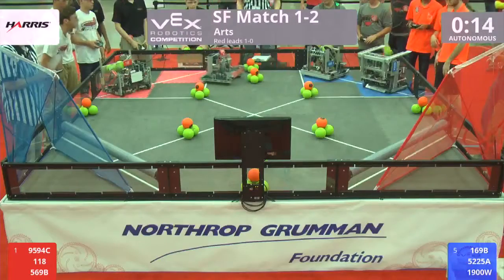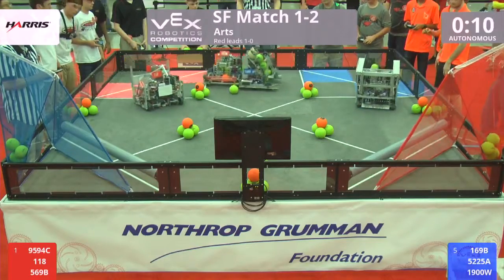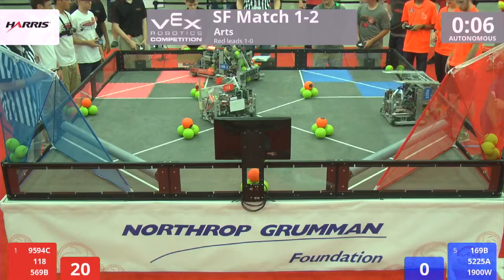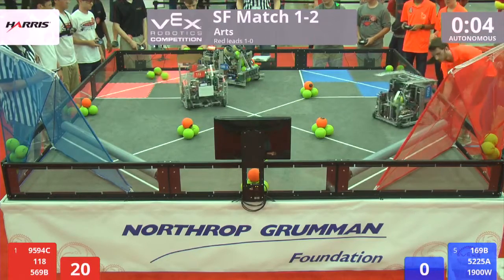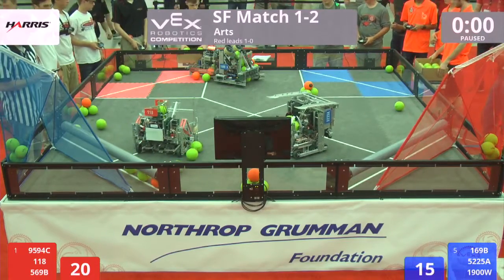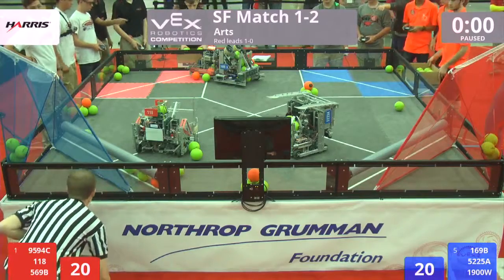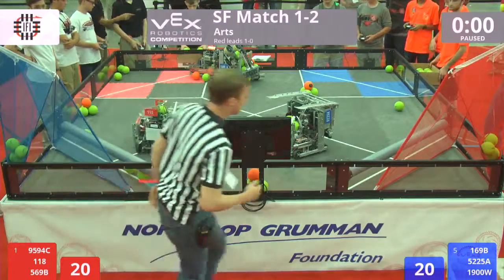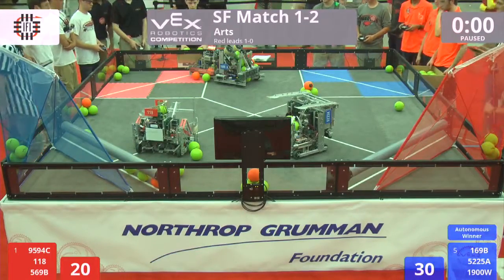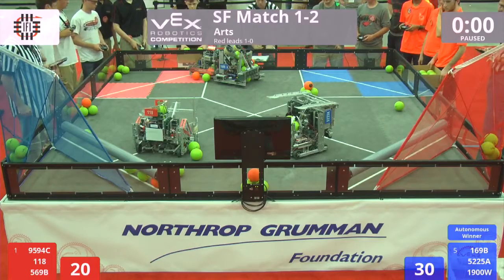And go - robots back at it with pre-programmed instructions for the first 15 seconds of every match. Here in the high school division of ERC, we get four goals scored by blue and four goals scored by red. Let's see if we can open up a difference - will we have an autonomous bonus? Blue alliance takes the advantage by a very slim margin, picking up ten bonus points. We're ready to start driver-controlled in three, two, one - go!